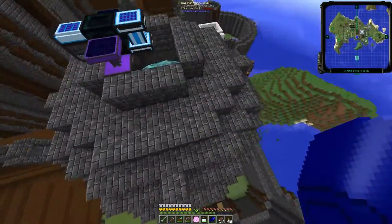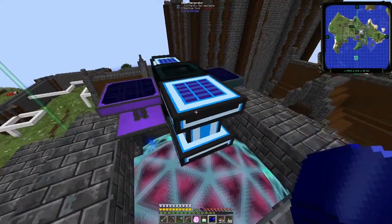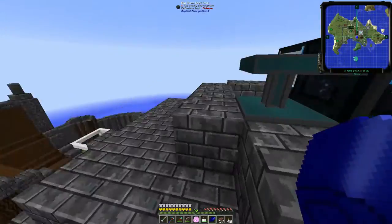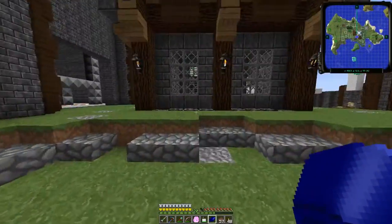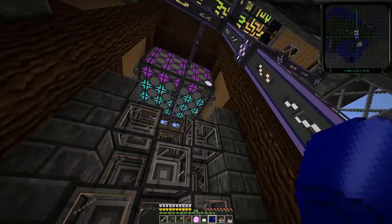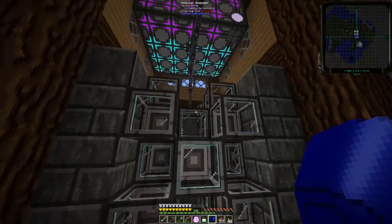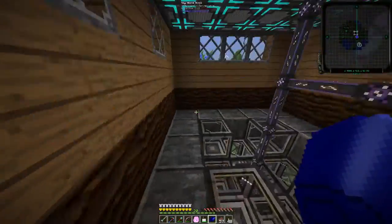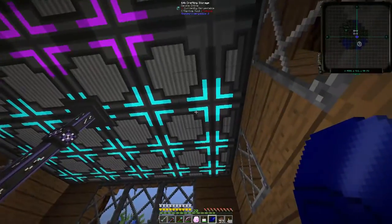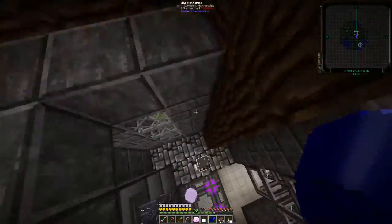Up here we've got solar generators, an ultimate solar panel, a resonant solar panel, and we're working towards another ultimate solar panel. I was able to craft the ultimate solar panel because I've increased the autocrafting capacity — I've added more molecular assemblers to the crafting cube, making things faster. Up here we've also got a massive crafting CPU with lots of storage and coprocessors, so we can handle an ultimate solar panel no problem.